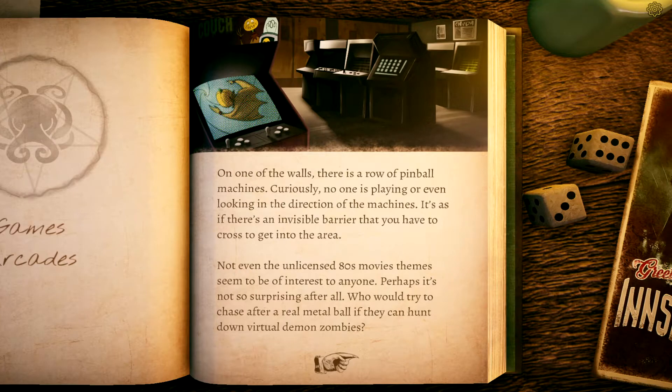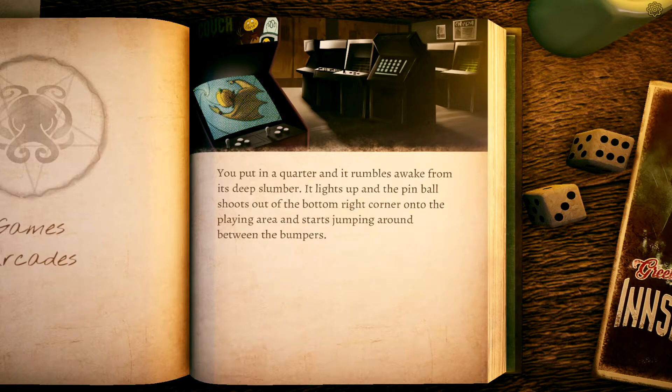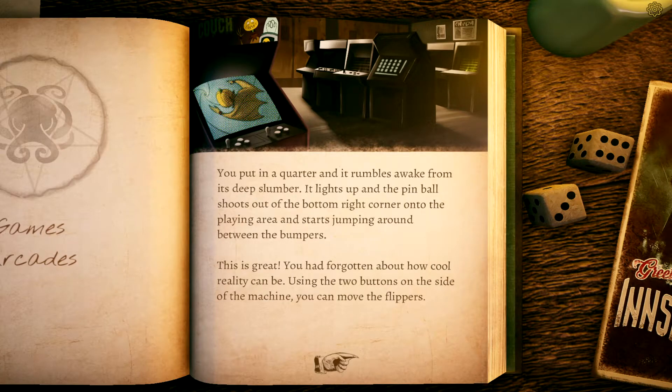Curiously no one is playing or even looking at the machines, as if there's an invisible barrier. Not even the unlicensed 80s movie themes seem to be of interest. Perhaps it's not so surprising — who would chase a real metal ball when they can hunt virtual demon zombies? The good thing about pinball machines is they're cheap. Out of three machines available, you go for the one with the vaguely recognizable but definitely not licensed science fiction theme.